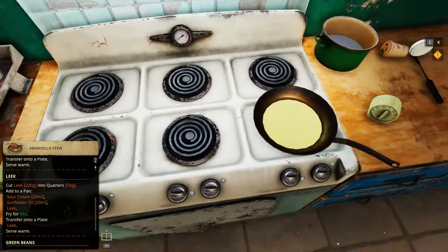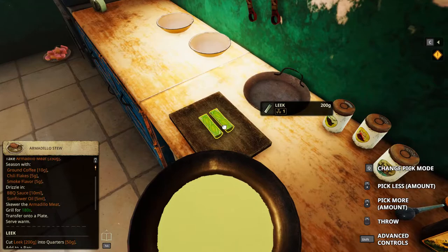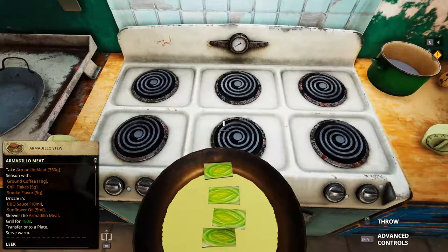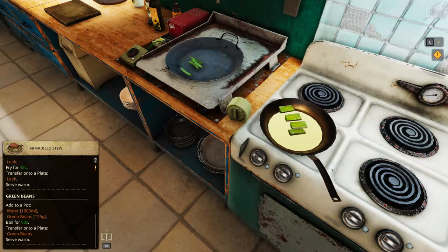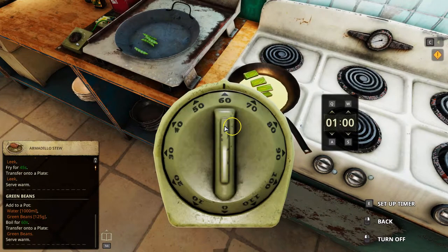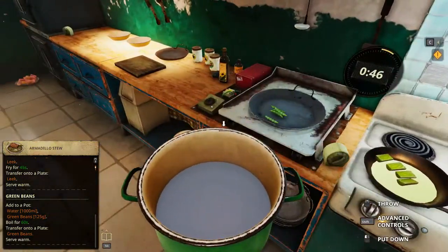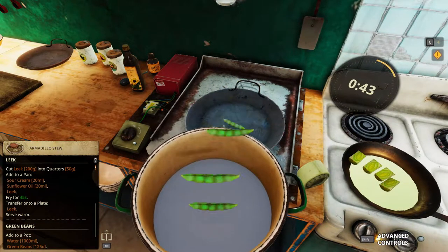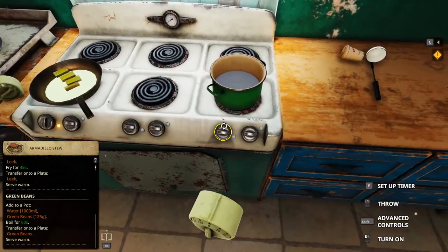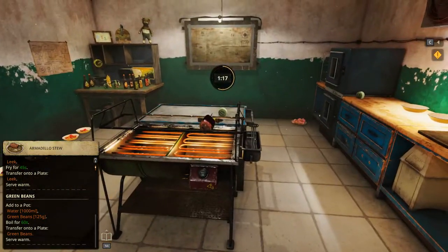And then leek, 45 seconds, transfer, serve warm — that's all. And then we'll have to boil the beans, I think. That's like 45 seconds, and then that's 60 seconds. Okay, it will be 45, so we'll put it at 50 and then switch it off at 40. This one is 60 seconds, yep — that's still gonna take longer.